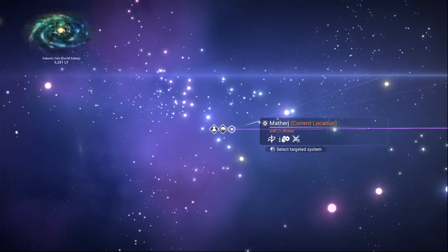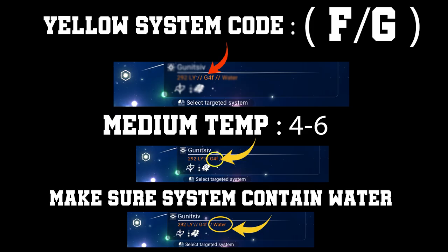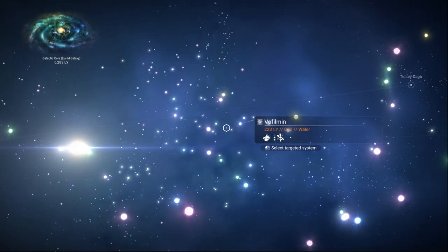Green, blue, and red systems do have paradise planets but it's really rare because the chance is very low. So let's go to the galaxy map. To find a paradise planet, look for yellow star systems — if you see the word G or F in a system, that means it's a yellow star system. The number next to G or F indicates the temperature inside the system: 0 means very hot, 9 means freezing. You need to look for a number between 4 and 6 — that's medium temperature and most likely where you'll find a paradise planet. Also make sure the system contains water, because every paradise planet has an ocean.